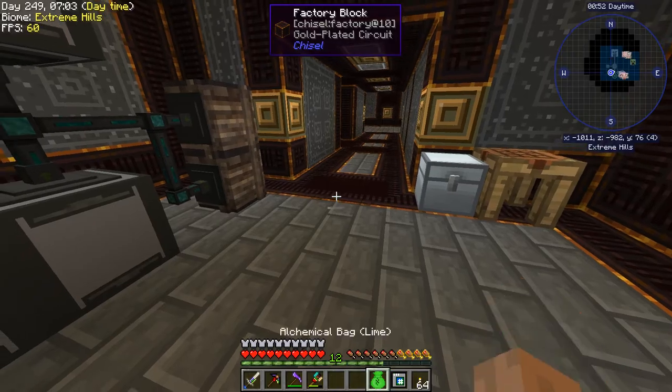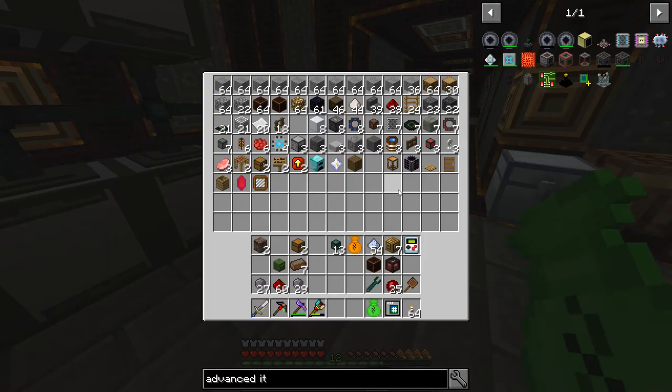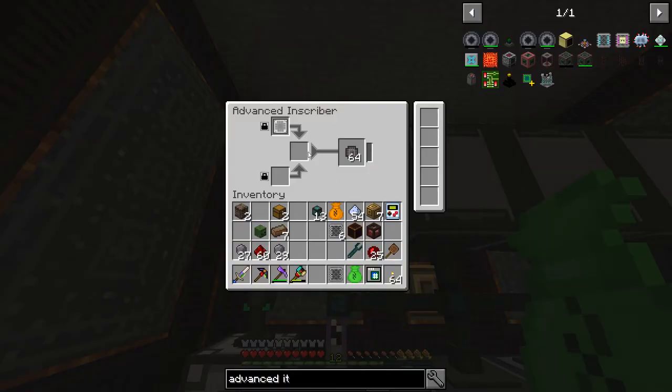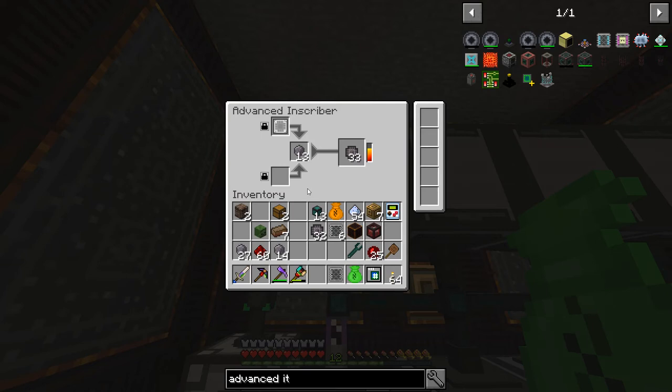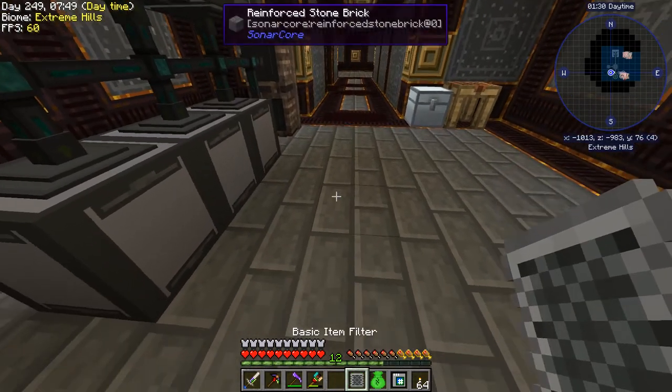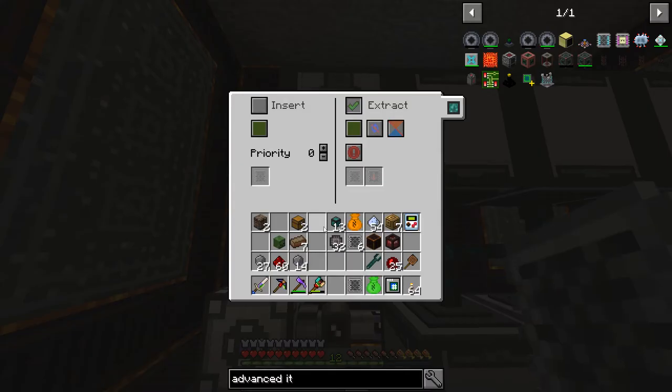We are going to pull out a whole bunch of item filters. This is the simplest case — it's just going to take silicon and press it. I can put a whole stack in here and it's going to press it. So all this unit needs is to accept silicon — that's the only filter we need to put on there, and we insert.